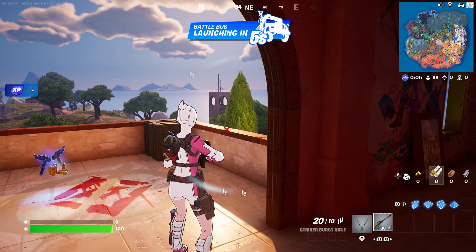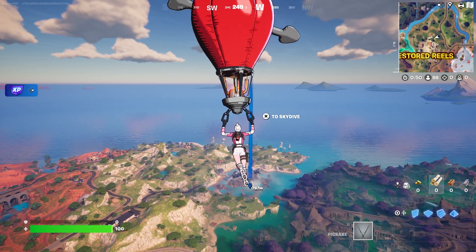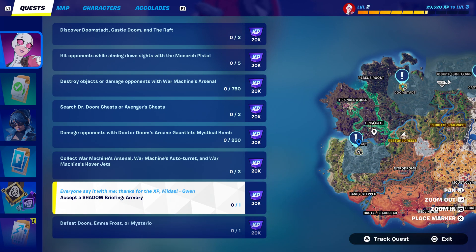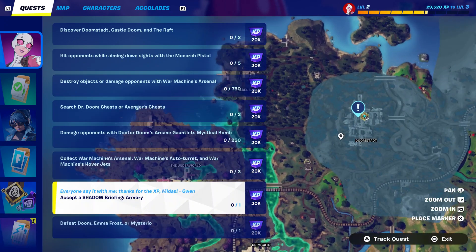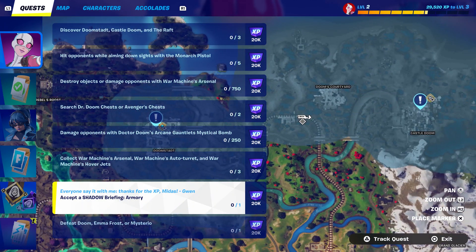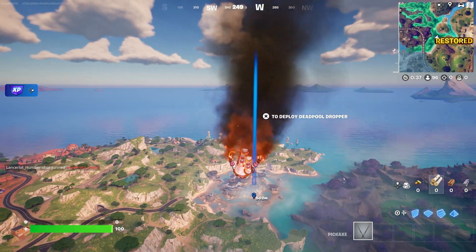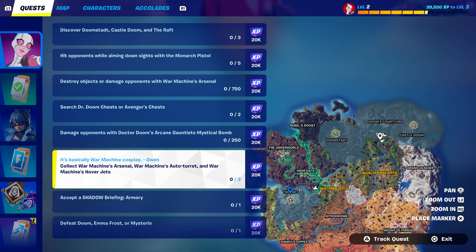Let me show you real quick — opening the glider now. This is one location where you can find the chest, and these are other locations here too. By the way, the train is working now — as you can see, if anybody didn't know, the train is finally working.